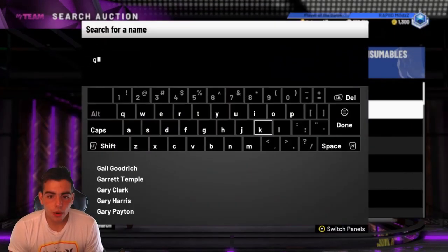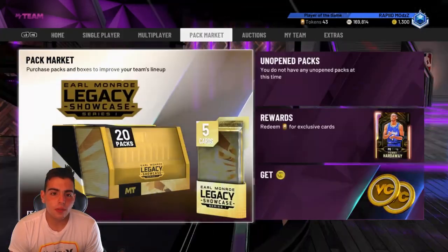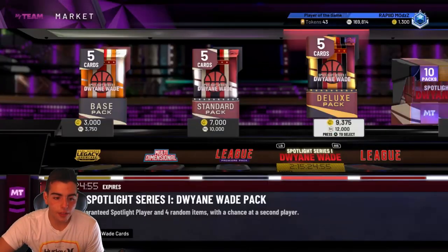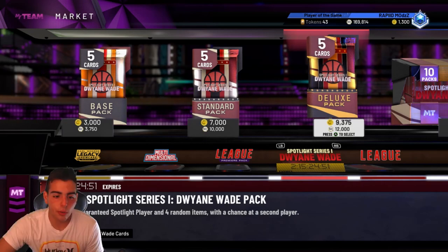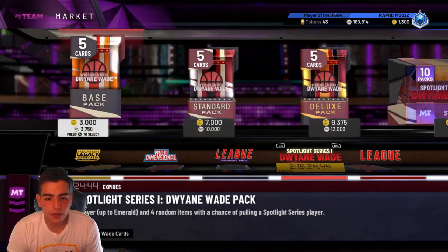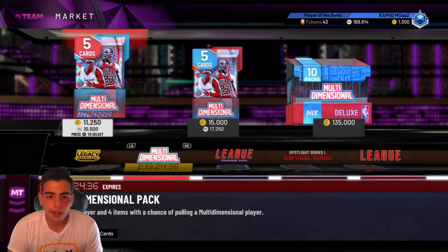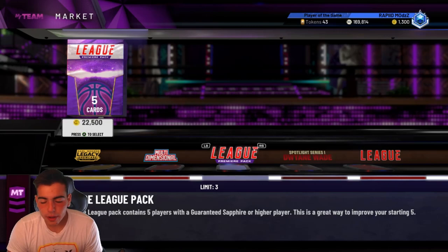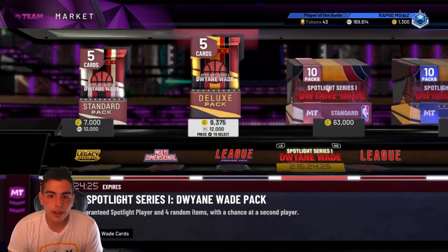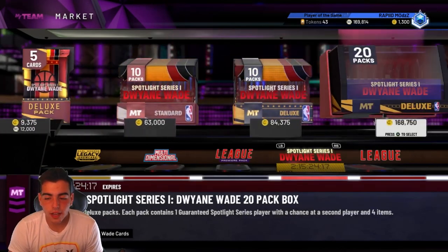Right now, if you have a ton of Amethysts or any cards in general, I would just recommend selling because it looks like D-Wade packs are actually going to drop — they're going to be gone in two days and 15 hours. 2K usually drops packs on Thursday or Friday. What that means is the market's going to crash more. They did drop those Earl Monroe packs, but they've been dropping a lot of packs. With 2K dropping a lot of packs, the market crashes. 2K is the one game I can say confidently: when 2K drops content, it crashes no matter what.